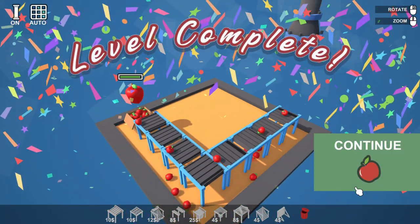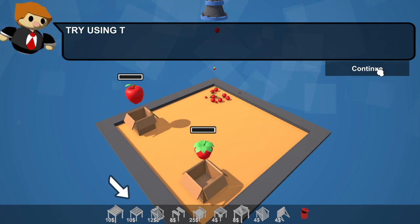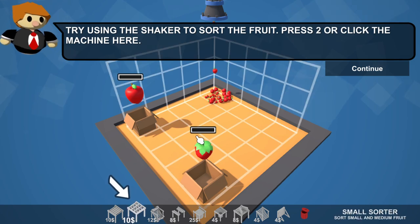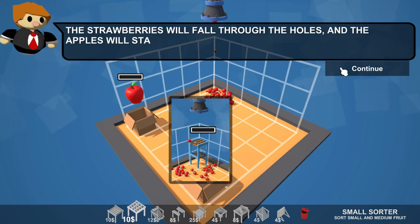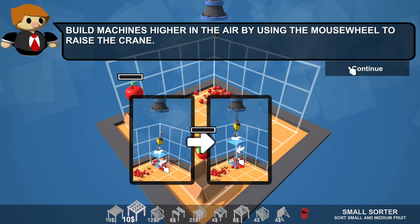We have completed that - let's continue. Apples and strawberries are coming from the same pipe now, it's getting good. How do we sort them? Try using the shaker to sort the fruit - press two or click the machine. The strawberries will fall through the holes and apples will stay up on top.